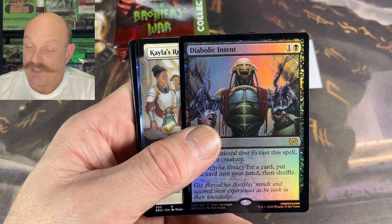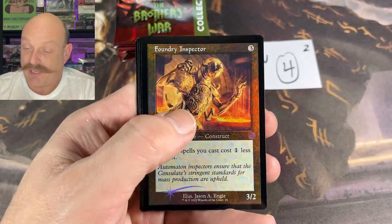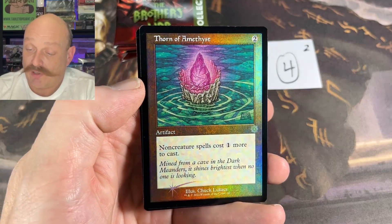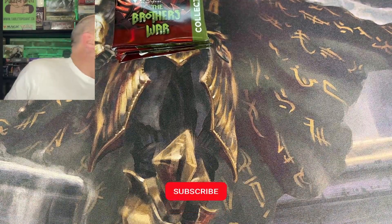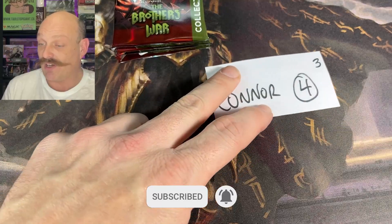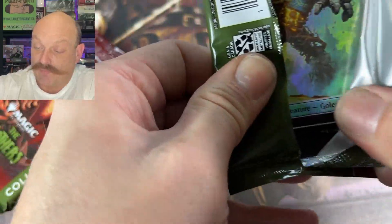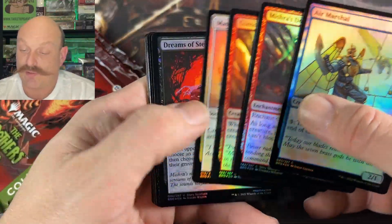Intent Foil — that is spicy. It's as good as the rare slot gets in this set. Workshop. Inspector. Scrap Trawler. And a non-serialized Thorn — but it's still a Thorn, nonetheless. Nothing amazing yet in that box. Thorn of Amethyst hasn't really dropped in price a whole lot. So I'm glad we hit that numbered one.